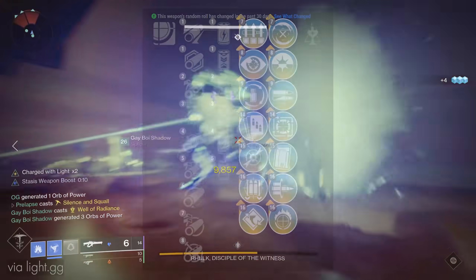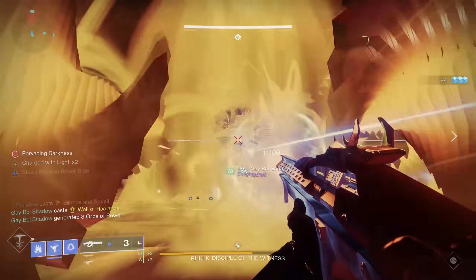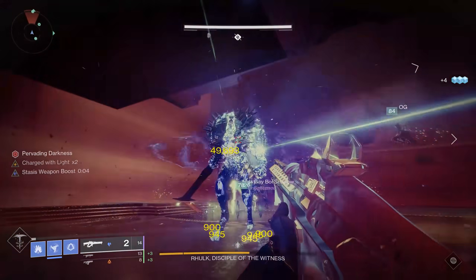The new raid Linear Fusion Cataclysmic has a very interesting perk pool for DPS that caught my attention, and in this video I'm going to test its DPS against its closest competitors: the Reed's Regret, Sleeper, and Whisper.